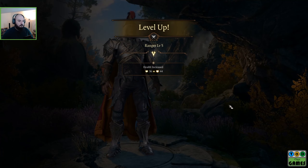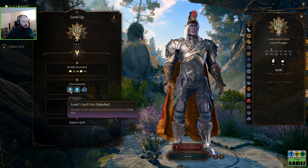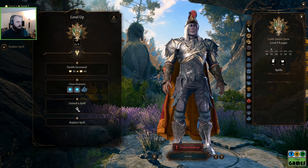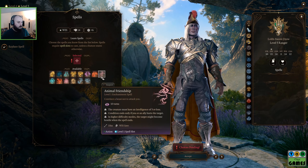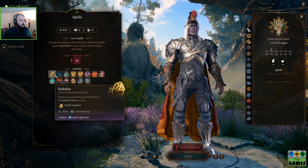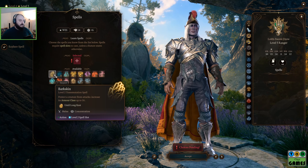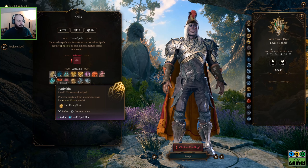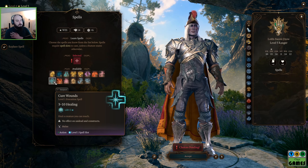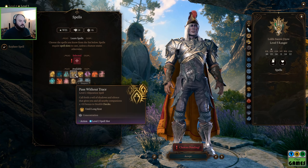What does Todd get at level 5? Extra attack and a spell — a Level 1 and a Level 2 spell slot. We get the extra attack and gain a spell, but it's the same spell list. Bark Skin protects a creature from attacks, increasing its AC to 16 — we're already past 16. I'm tempted to take Cure Wounds just for a little extra healing. We can't boost his Intelligence. Pass Without Trace could be nice.